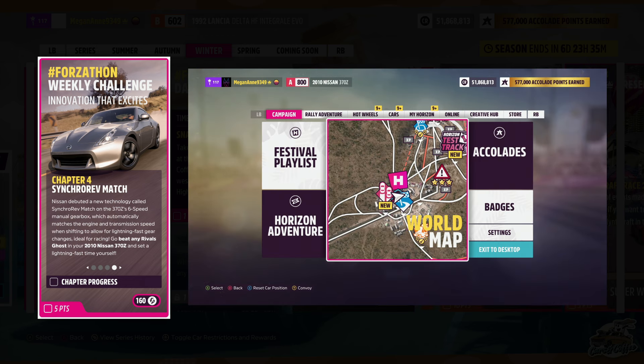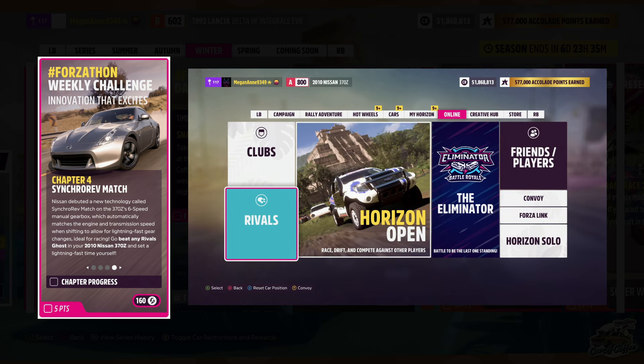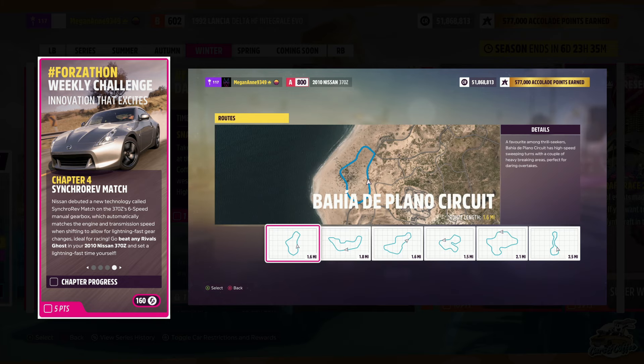As for the final challenge, you need to beat any Rivals Ghost. That means you need to enter Rivals mode found inside the pause menu, select any track you like, and make sure you select whatever car class you're using.